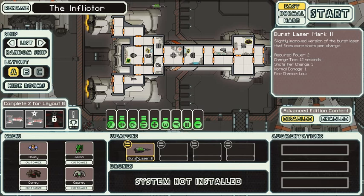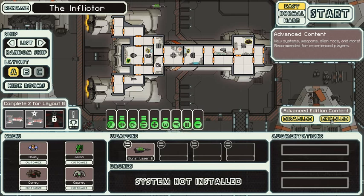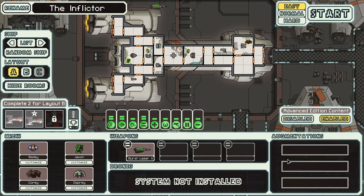Required power: 2. Charge time: 12 seconds. Shots per charge: 3. Normal damage: 1. Fire chance: low. Also, we're going to turn advanced edition content on, because I'm advanced.